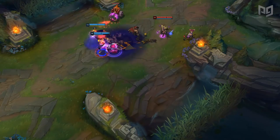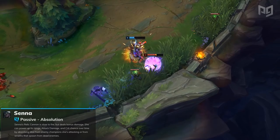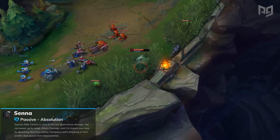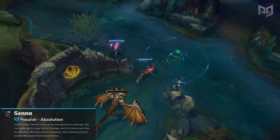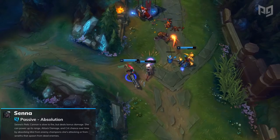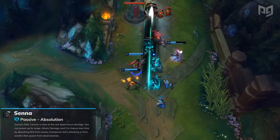Senna's passive is one of the most complicated ones in the game. Her attacks and abilities apply Mist to enemy champions. If she hits an enemy marked with Mist, she deals a percentage of their current health as bonus damage and then collects the Mist. Enemy champions, large minions, and large monsters drop a Mist Wraith that Senna can collect as well. Epic monsters drop two Mist Wraiths. When collecting them, Senna gains a stack of Mist and three gold. Each stack of Mist grants Senna one bonus AD, and every 25 stacks grants her 25 bonus attack range and 15% critical strike chance. If she exceeds 100% critical chance, she'll convert 35% of the bonus crit chance into lifesteal.